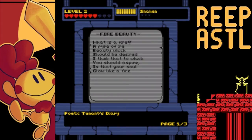Nittany wants to know if you think he's pretty. Nittany is the most beautiful boy in the world. Fire beauty. What is a fire? A pyre of ire. Beauty which should be desired. I think that to which you should aspire, is that your soul glow like a fire. Meanie Belle, did you write this? How'd you get in this game? Nittany's response: Yeee!